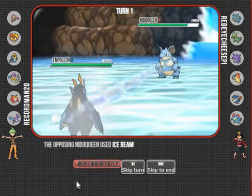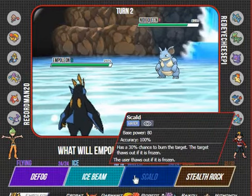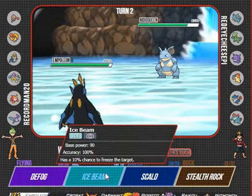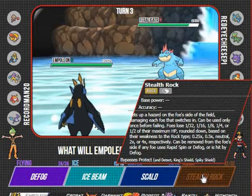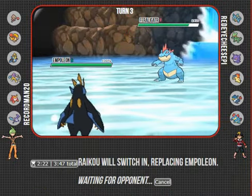Empoleon is one of my best switches - that's a resistance hit. I think I'm going to Ice Beam, predicting the Sceptile switch. He goes into the Feraligatr - that's fine. Because this thing is probably just going to set up a Dragon Dance on my face, so I'm going to go to Raikou.